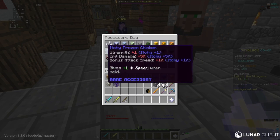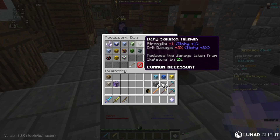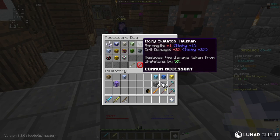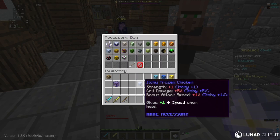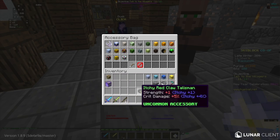If you go to your accessory bag, just get as many accessories as you can, even if they're garbage ones like this itchy zombie talisman that reduces damage taken by zombies by 5%. That is super bad — basically nothing. But it's still nice to have, because it's a talisman you can reforge. Having that gives me plus 3% crit damage and plus 1 strength. Also, you can't have duplicates — I actually had 2 frozen chickens, which is not good, because it doesn't work if you have 2. It only works for 1; it doesn't double the stats.